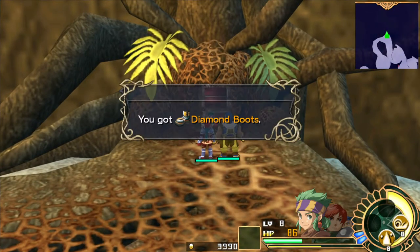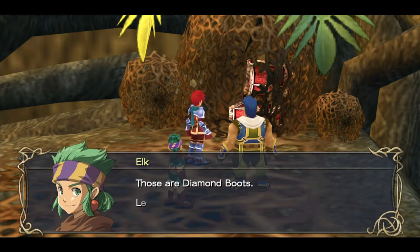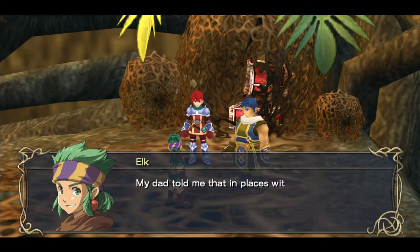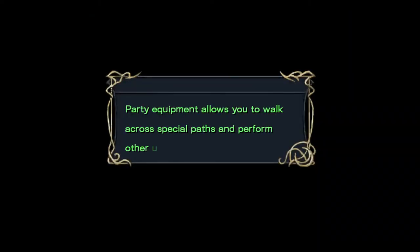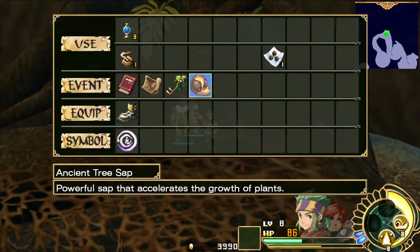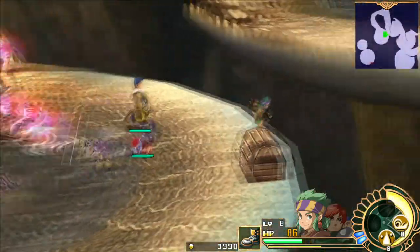A red treasure chest! Red treasure chests have artifacts in them. Artifacts are special equippable items usable from your inventory that equip to your whole party. Diamond boots! With that little bit of exposition out of the way, this is explaining party equipment. We'll just equip that — let's throw on the diamond boots. These boots protect us from spikes and in fact destroy them, so we don't have to worry about taking damage from these anymore.